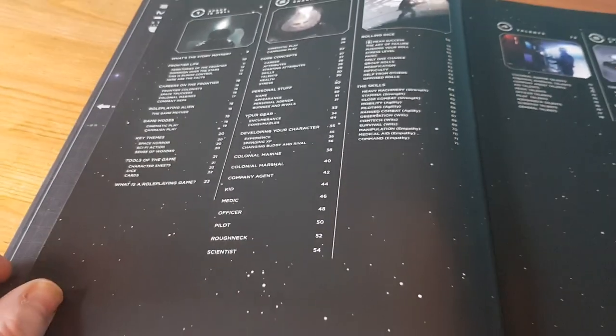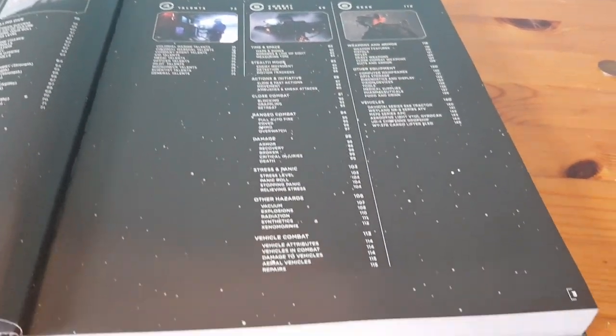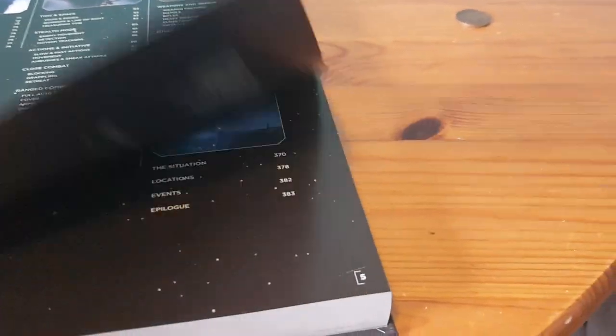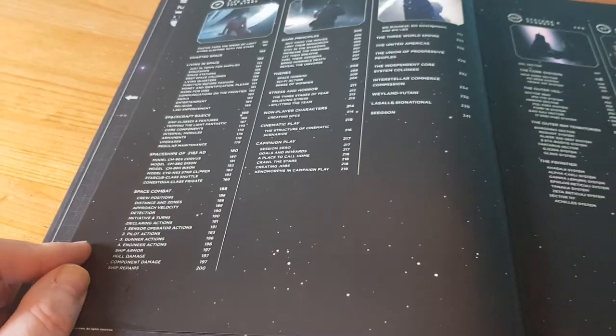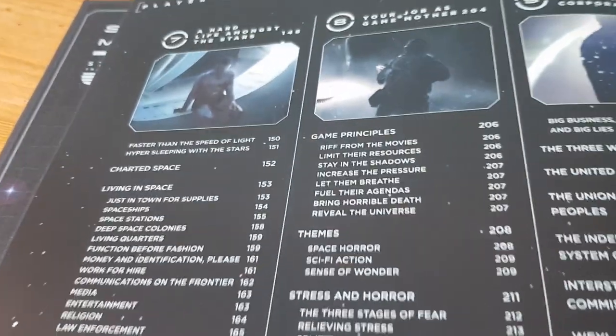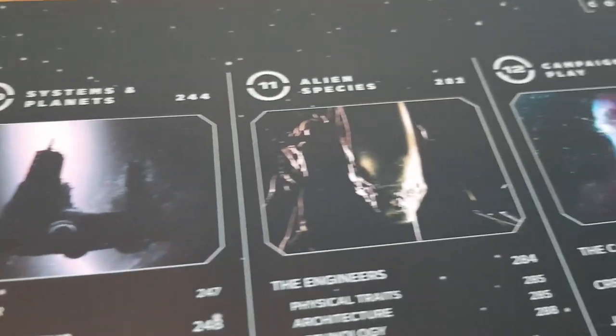Credits, then contents pages — let's hope there's a good index at the back, many games suffer from that. There are lots of beautiful little taster artwork and photos giving hints of what each of the chapters covers.